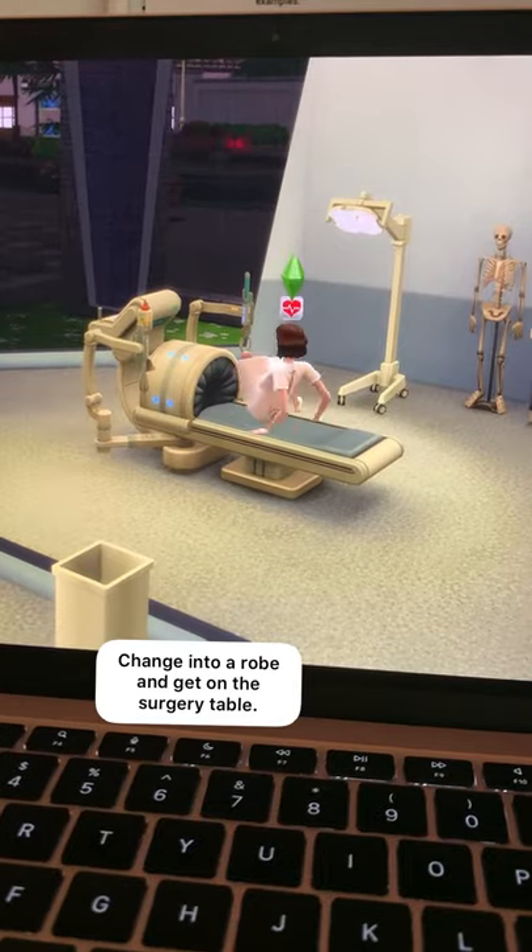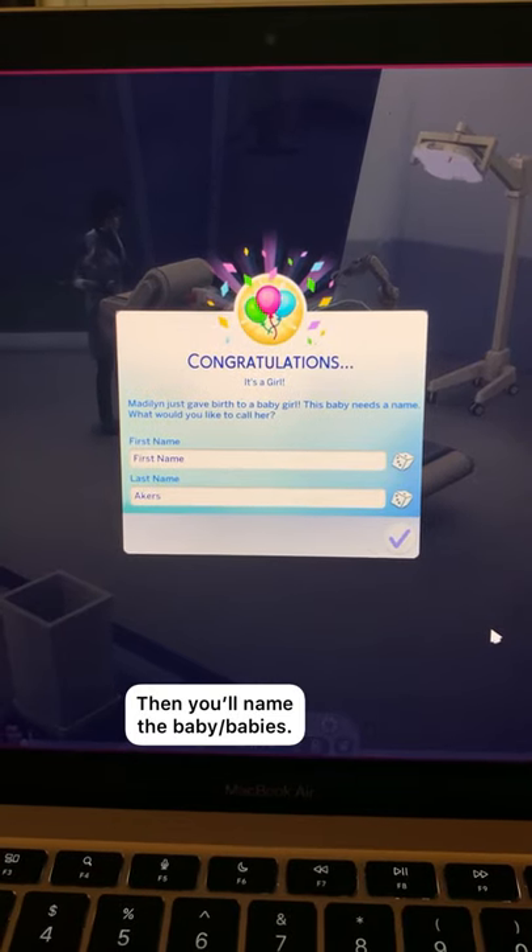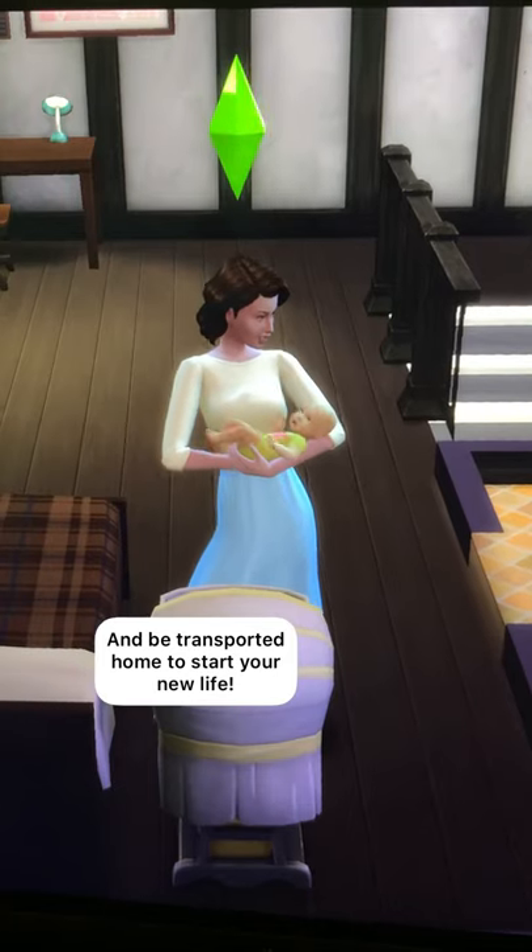Then you'll make your way back to a hospital room where you'll change into a gown and lay on the surgery table. Then the doctor comes in to help you give birth. Once you give birth, you'll name the baby and then you'll be transported home to start your new life.